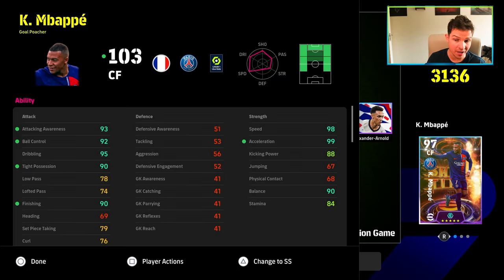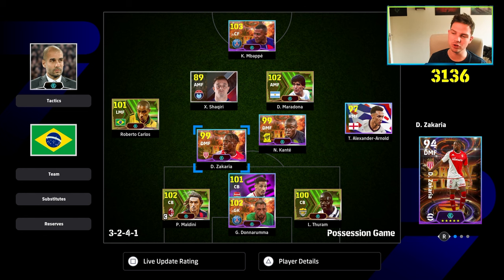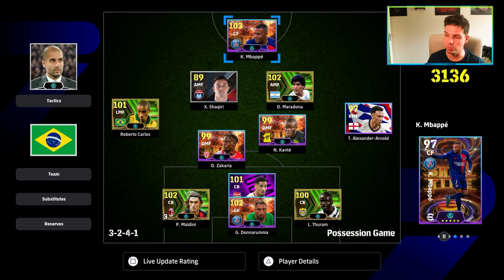You could even get away with not putting anything into passing and have his passing at around 74-75, because once you have one-touch pass on him that's all you need. You could then boost his kicking power to 90 or boost his attacking awareness one or two more. It's a really good card, but is it worth going deep for? If you have the free versions of these cards they're going to be 90% the same — so be smart with it. But that is the training guide for all of those cards.